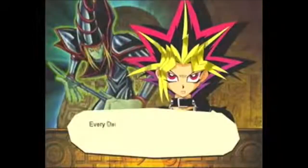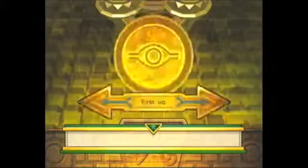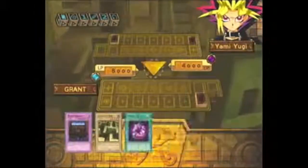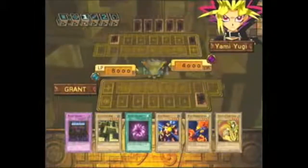Now I'm versing Yami Yugi. I'm screwed right now. He beat me in rock, paper, scissors. He let me go first! Yami Yugi let me go first. Why? Because the person who goes second gets to attack first. Well, he wants to see what I'm gonna do first, isn't he?